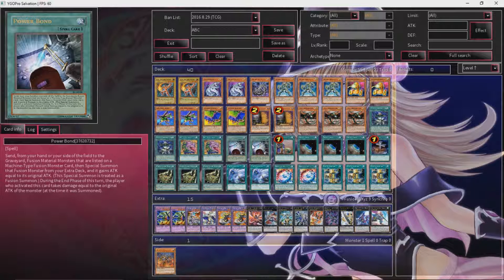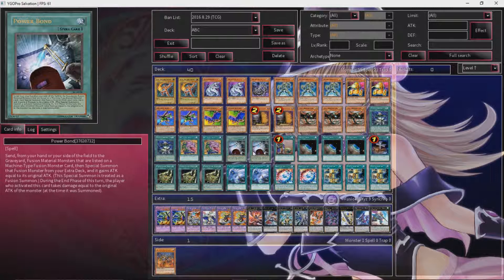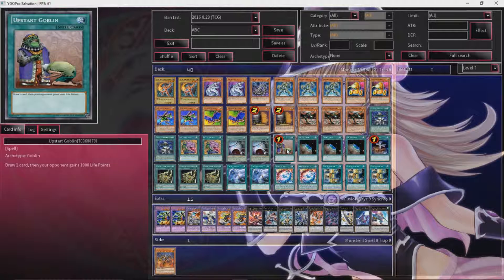Power Bond is where we really get the OTK in this deck — this card is just absolutely insane. Send from your hand or your side of the field to the graveyard the fusion materials listed on a machine type fusion card, then special summon that fusion monster from your extra deck. It gains attack equal to its original attack, so it has double attack. During the end phase, the player who activated this card takes damage equal to the original attack of the monster — but hopefully you don't get to an end phase; you kill them right there.